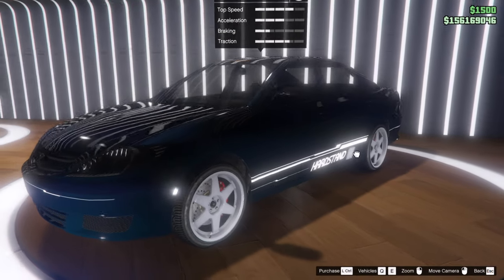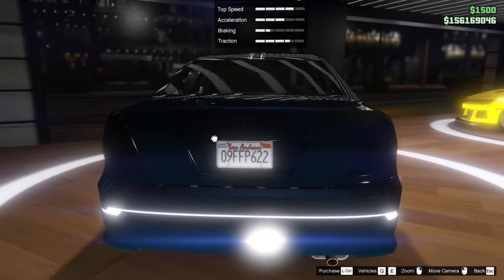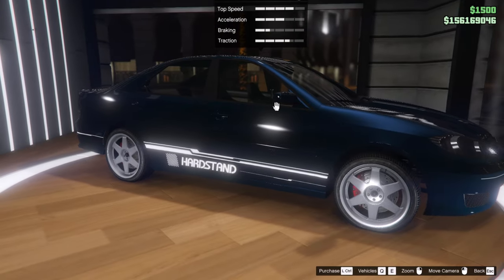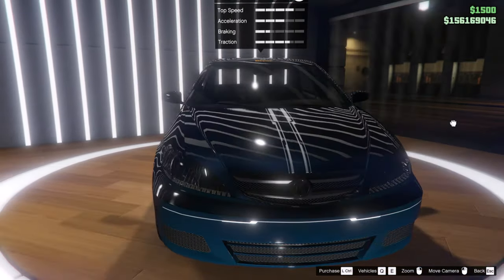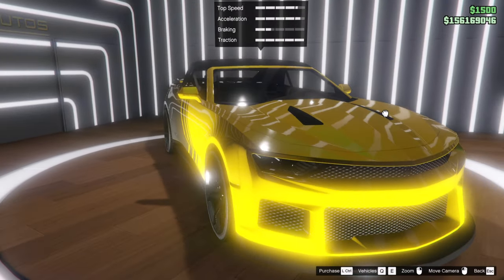Getting into the vehicles at Luxury Autos, as you can see we are going to be having the Karin Astron Custom GZ and also the Dinka Blista Virgo Classic Convertible.